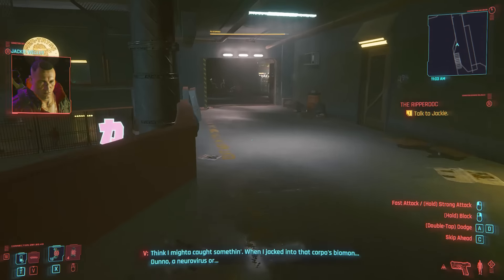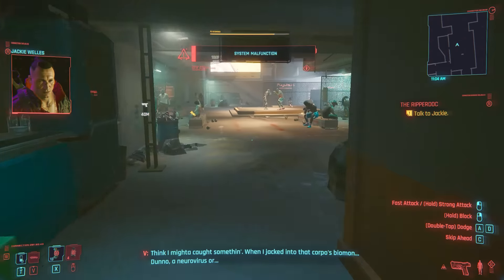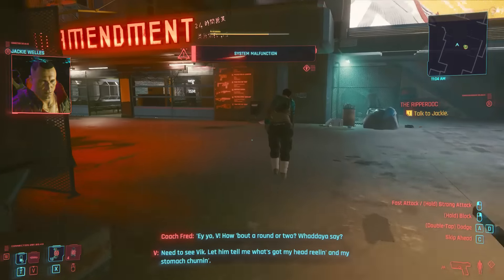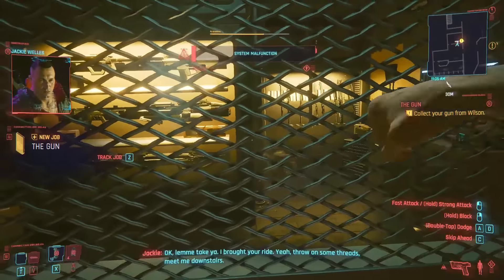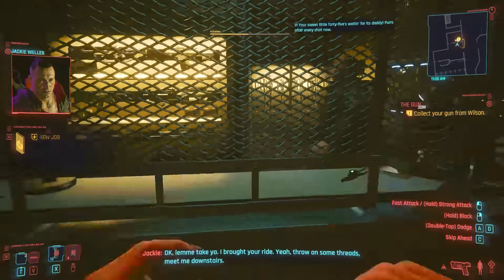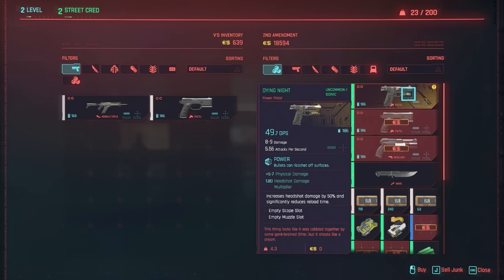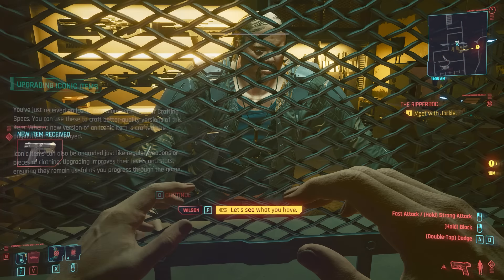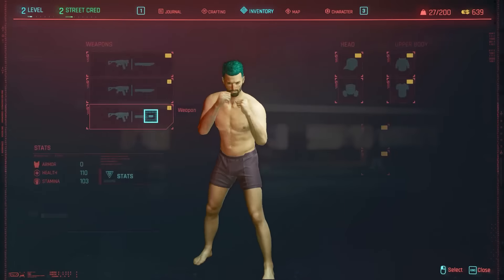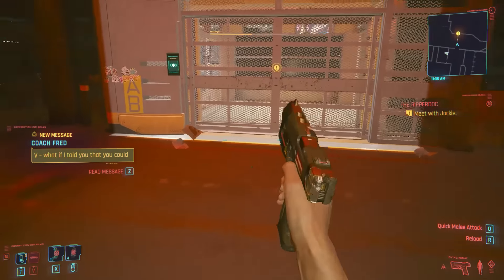Let's go grab our first iconic weapon in the game, the Dying Knight. Go down the stairs there, and make a left here. You see the guys fighting over there — they will lead us to another iconic weapon later in the game, not right now. Right now, where the hell is the owner? Hey, come on, I wanna buy something, goddammit. Show me your stuff. There we go. And there it is — Dying Knight. That's the one we wanna buy. Our first iconic weapon in the game. I think it gives you like 50% extra headshot damage or something like that, and it's automatic, so that's pretty cool early in the game.